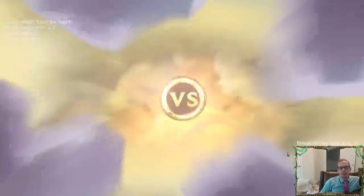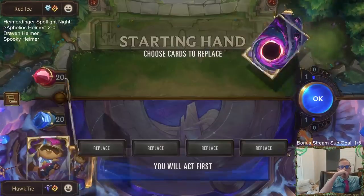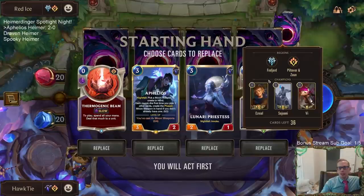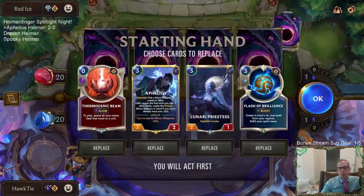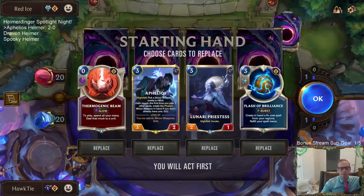We got PNZ and Freljord. We're over in Masters rank now. It kind of seems like this would be like a Teemo Puff Cap deck, but it doesn't look like they really are — at least they don't have Teemo. They could still have the three-mana Puff Cap thing.